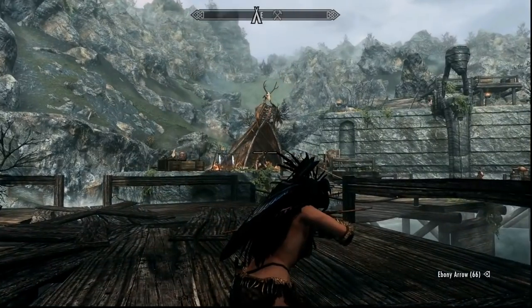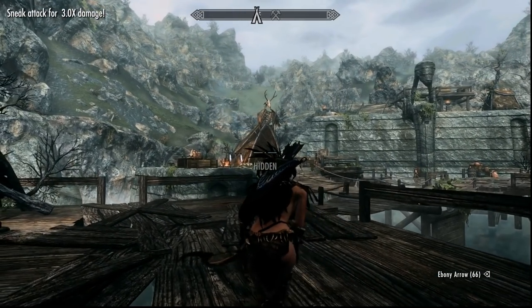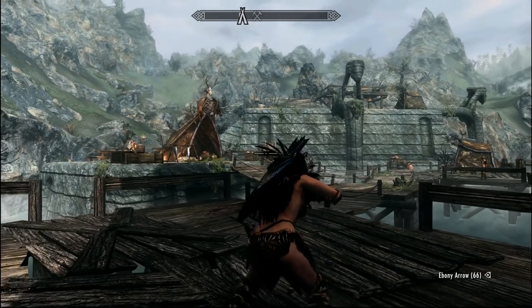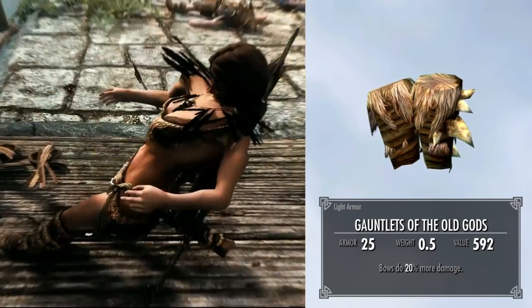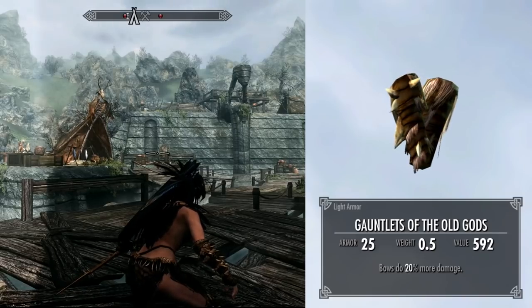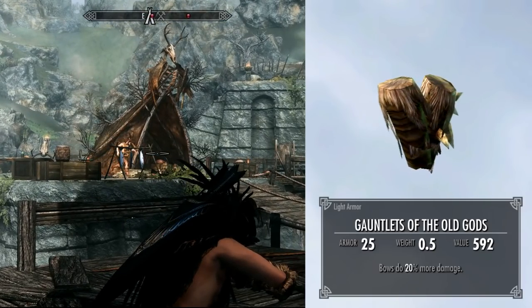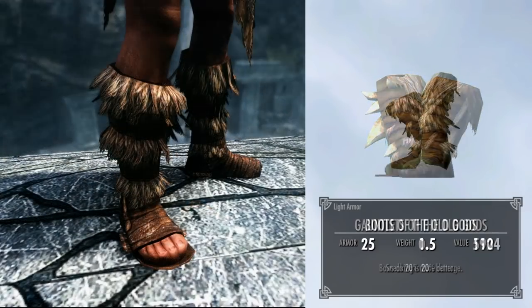The main reason you're going to want to get this armor is because of some of the unique enchantments it has that complement mage builds and the stealthy bow and arrow build. Starting out, we have the Gauntlets of the Old Gods, which make all of your archery attacks with a bow do 20% more damage. This also stacks with sneak attacks for easy instant kills, making it fantastic for a stealthy archer build.